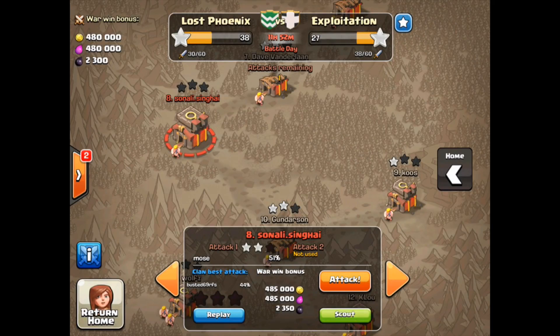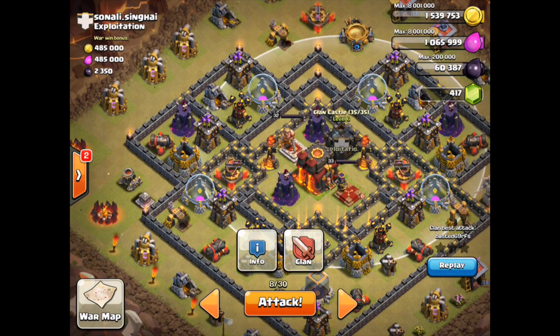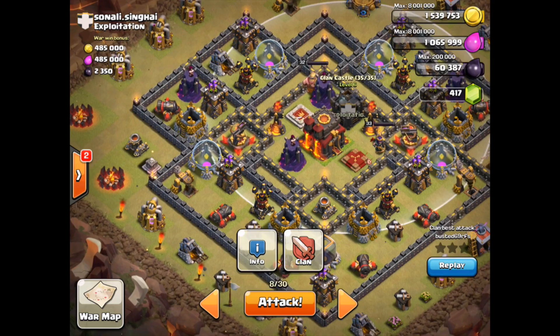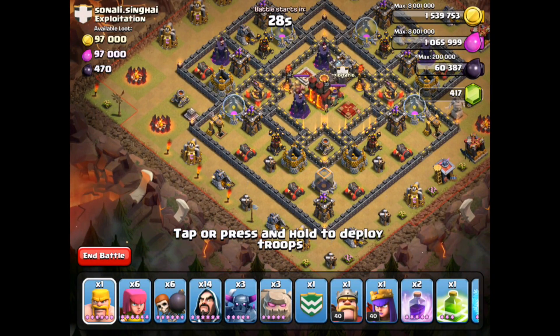I've got my army ready but I think we're going to do one more quick scout of the base. We're going to take a look at the Clan Castle here. Notice how it's off to the right — if we click on it we can see the activation radius extends further out to the right than the left because of its placement. So I'm thinking maybe we come from the left, which gives us a little more time to get into the Town Hall enclosure.